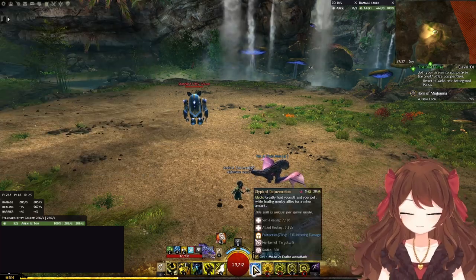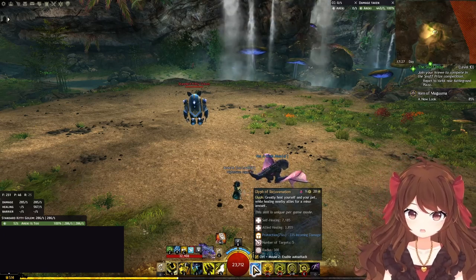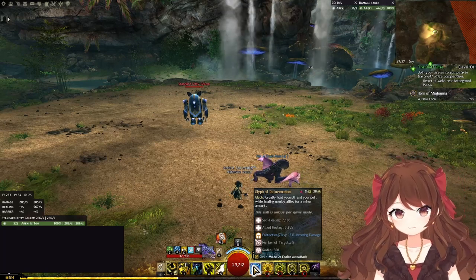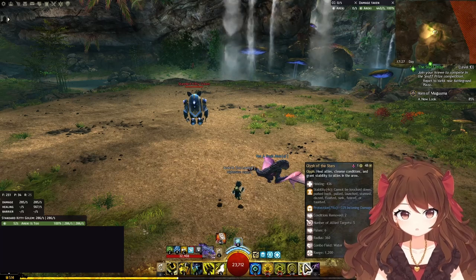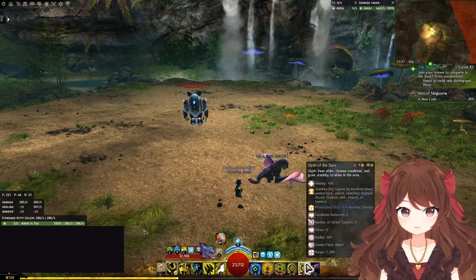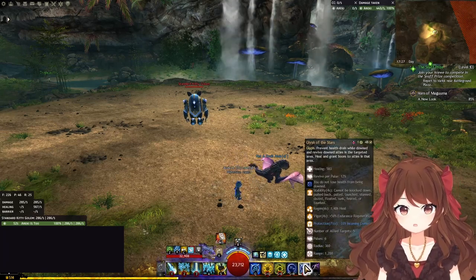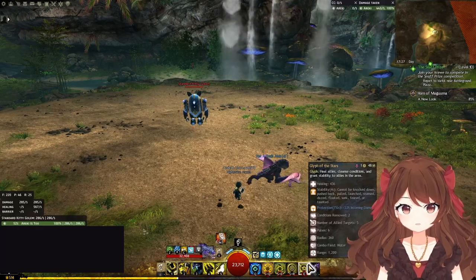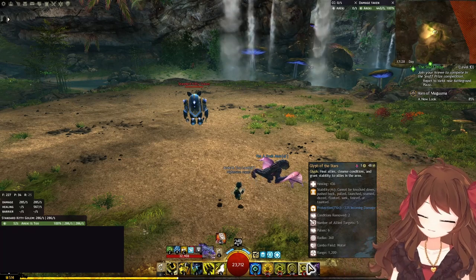Glyph of Rejuvenation is your strongest burst heal and should be used when your squad needs a lot of healing but you're unable to enter CA. Use it after Vale Guardian greens, etc. Your elite skill is Glyph of Storms. It grants stability and pulses healing both inside and outside CA. When used inside CA, it's also a pulsing res. Outside of CA, it's also a strong pulsing condi cleanse. It has a long cooldown and can be used for many different purposes, so use it wisely.